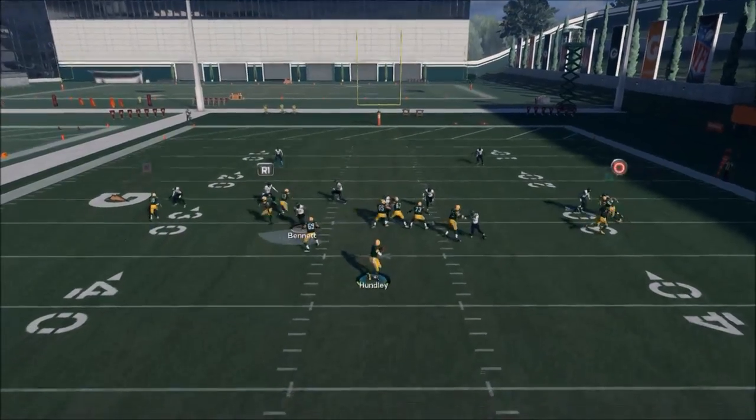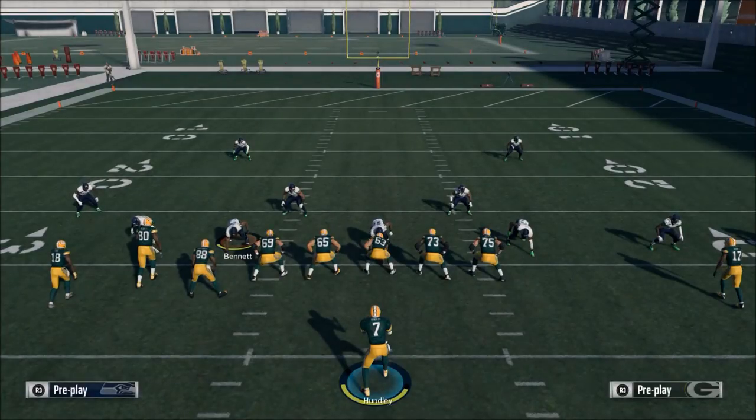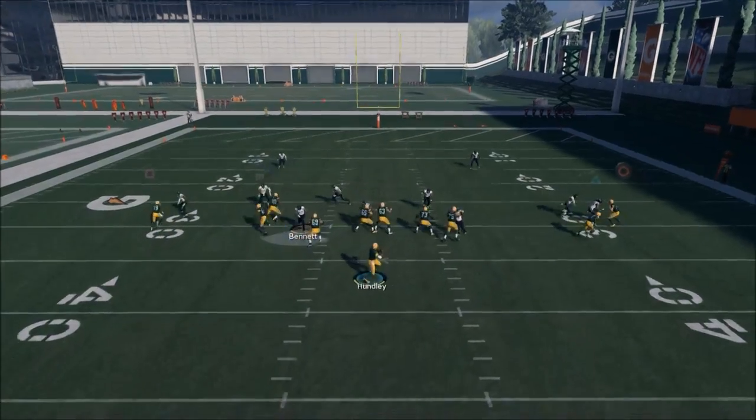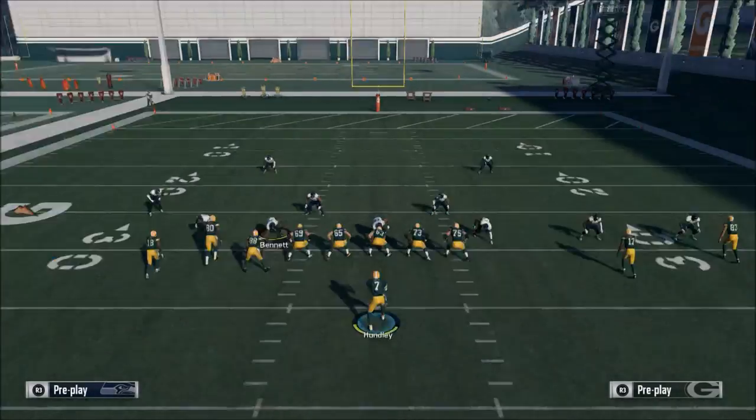This is a route we used to use a couple years back and it's really made its return in the game — this motioned-out route. One of the keys with this motion route is you have to have outside leverage or outside position. When you're beating man to man, you throw where the defender is not. You want outside positioning, so when you motion Randall Cobb outside, snap it basically as soon as he gets one or so steps outside of his defender.